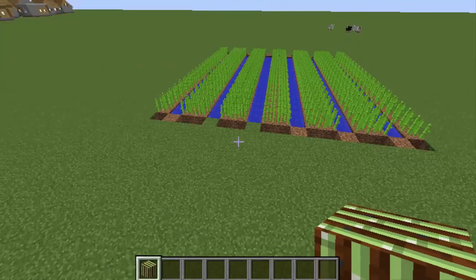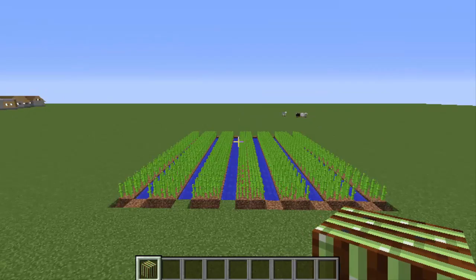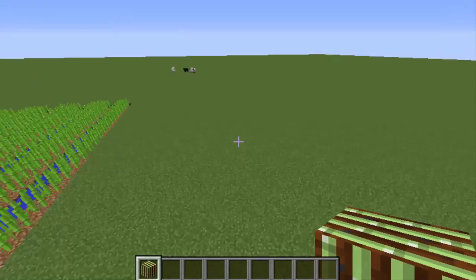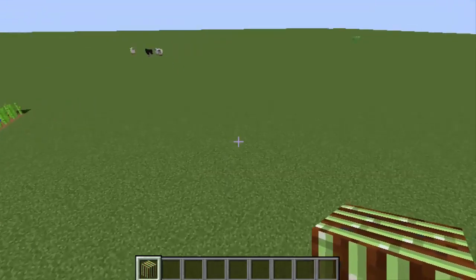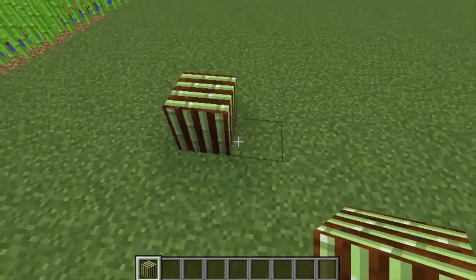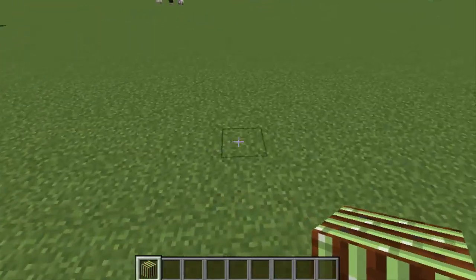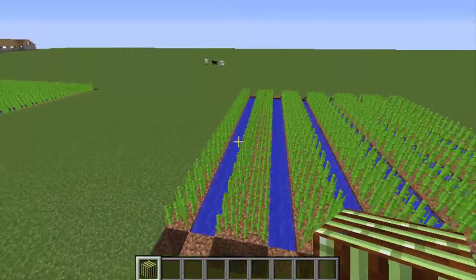This is not just a normal sugar cane farm — this is not how you do it. What we do is I have this magic sugar cane farm block, and when we place this... what the hell is happening? Okay, let's go a bit further and place this, and right-click.